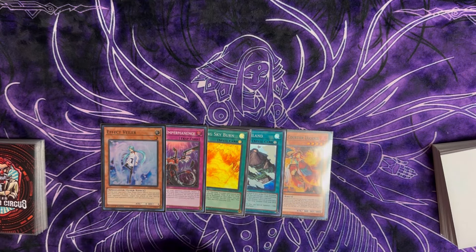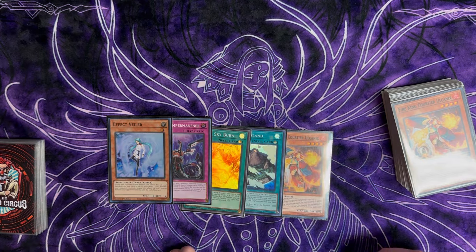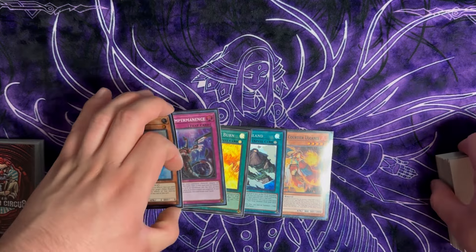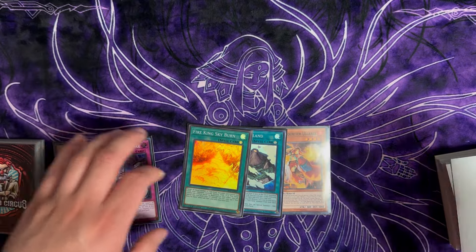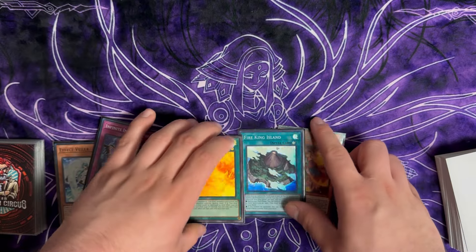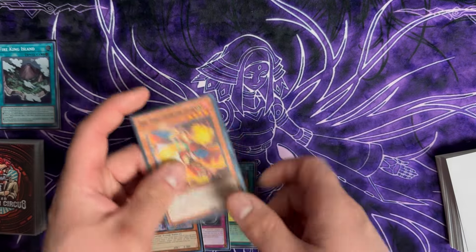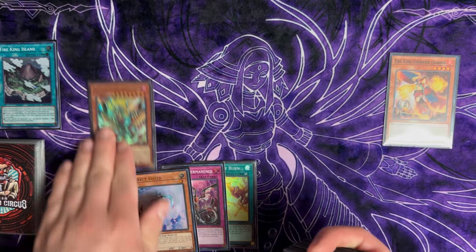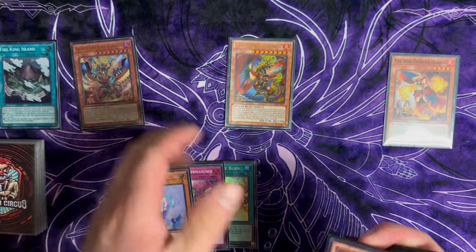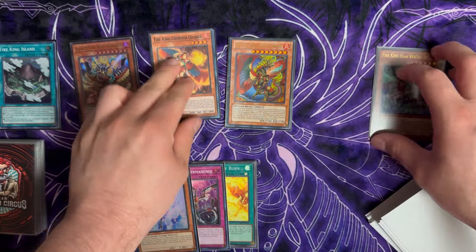We have the one-card Courtier plus Island, Skyburn for interruption, and two hand traps. Going second we'd have another copy of Courtier. Let's say we're going second with two hand traps. We could normal summon and activate Skyburn to destroy, but we don't have another fire in hand. So we go Island effect, destroying Courtier from hand, then search for Garunix. Chain link one Courtier, chain link two Garunix summons itself out, activating the effect destroying Kirin from the deck.